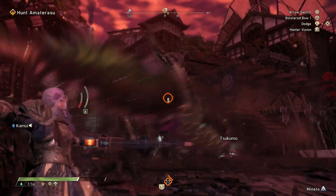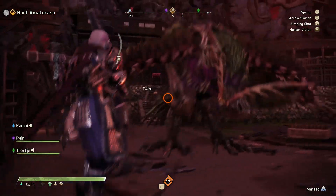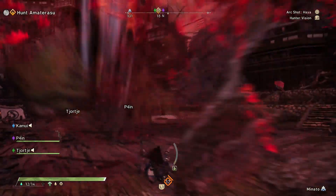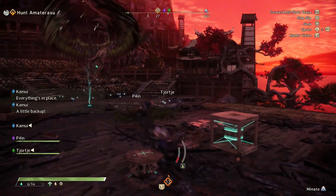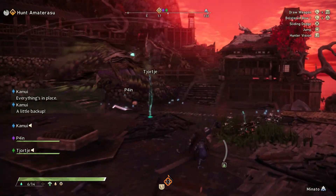First is the beak pound. This is a close-range move where Amaterasu rears its head, sways it in a counter-clockwise motion, and then slams its beak down into the ground. You usually won't see it if you're playing with the bow, but if you're playing with a melee weapon and standing in front of it, that's when you'll usually see it. It's pretty easy to dodge.